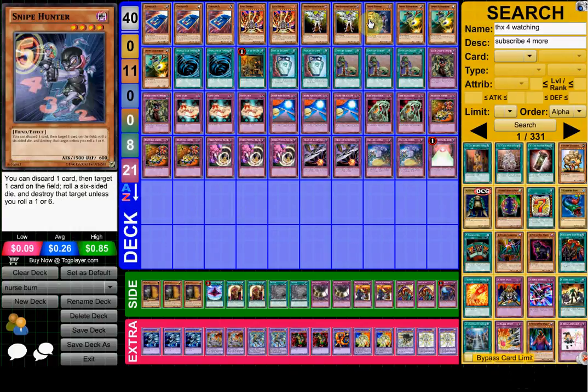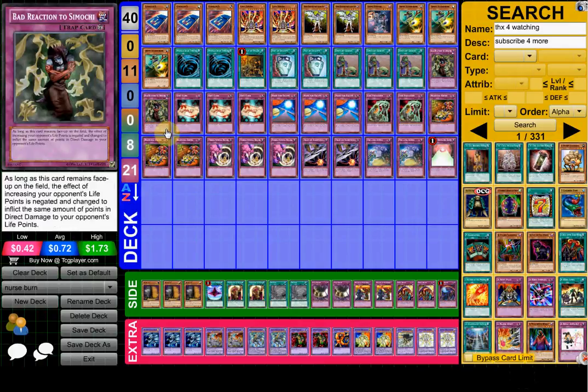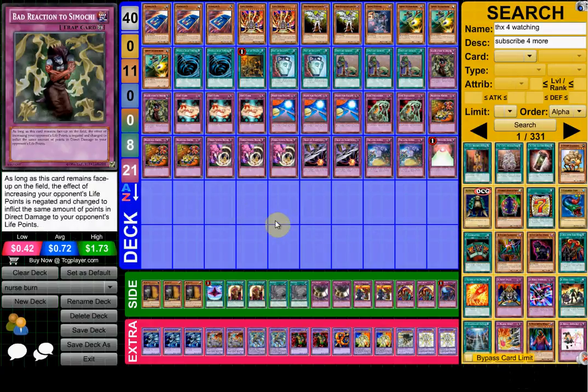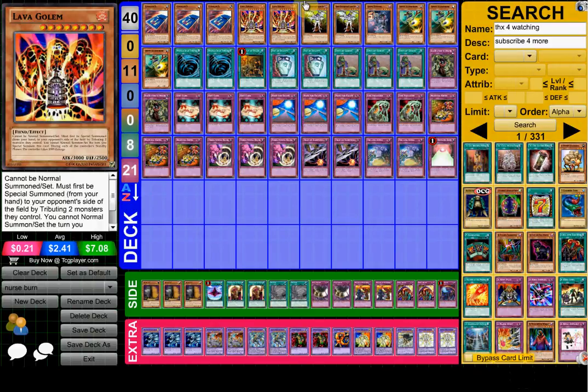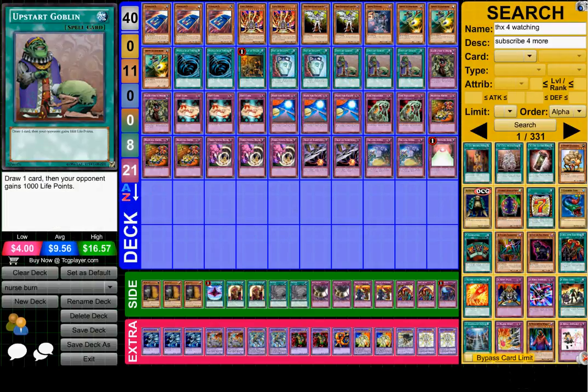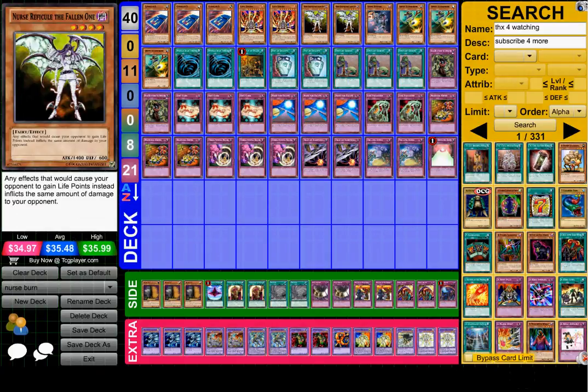And then a random Snipe Hunter for the win. So obviously you want to draw into your nurses and your Bad Reaction to Simochi as fast as you can. But that's not the only win condition — there's other ways to get your opponent's life points low. So you've got to be playing all the draw power: Card Car D, Pot of Duality, Upstart Goblins, stuff like that. And Hope for Escape obviously — you need to get to these cards because it's like your main win condition. But it's not your only win condition.